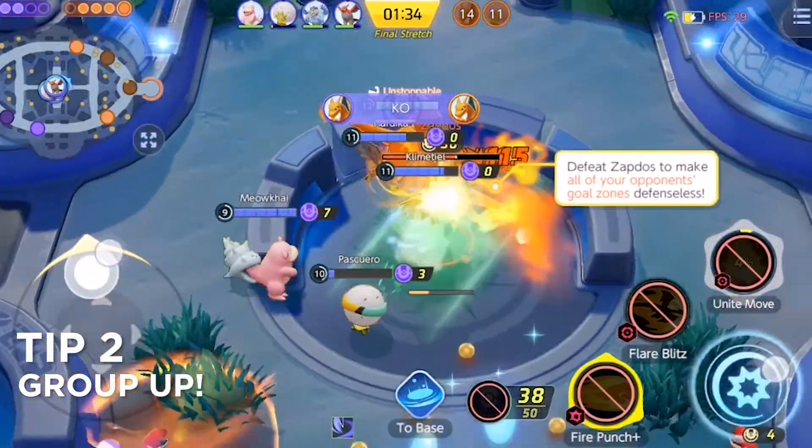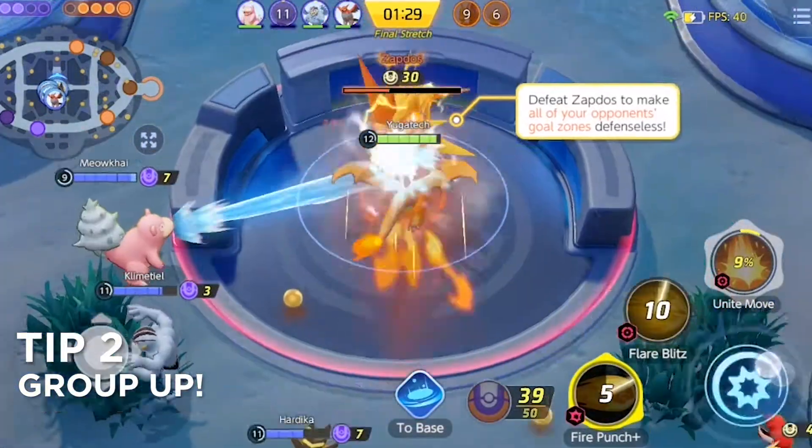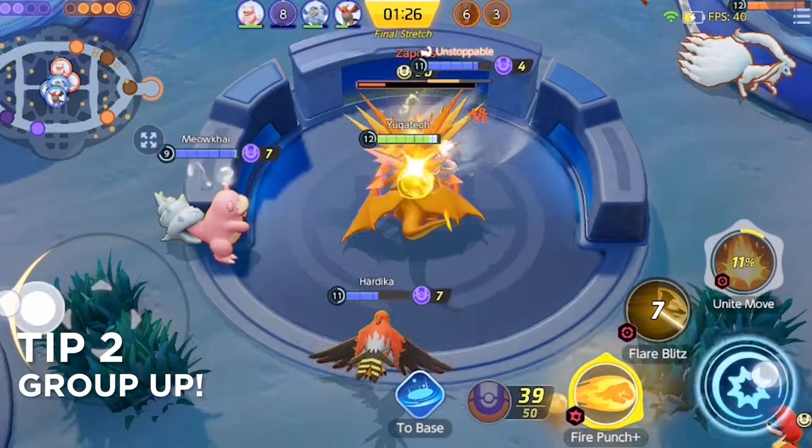Tip number two: group up. Get some help from your supports or help out in ganks so you can gather necessary resources and XP to evolve much quicker.